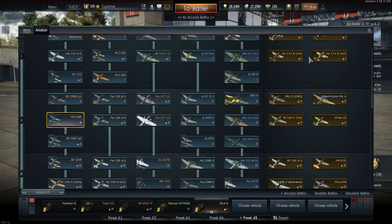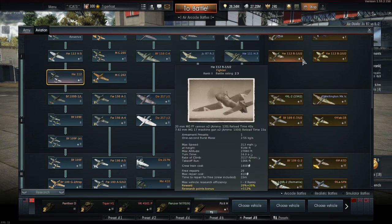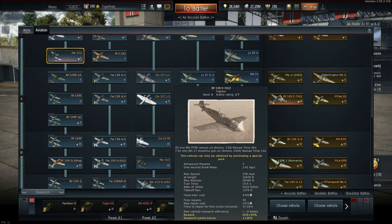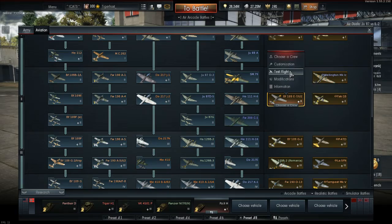As the HE-112B-0 exists, and then there's a B-1, and then there's a B-2, and they're literally all the same thing, pretty much — not exactly, but they're kind of the same thing. This one, however, is a lot different, as I've heard. Battle rating 2.7 for arcade, and realistic is a 2.7. Let's take a look at that in the hangar screen.